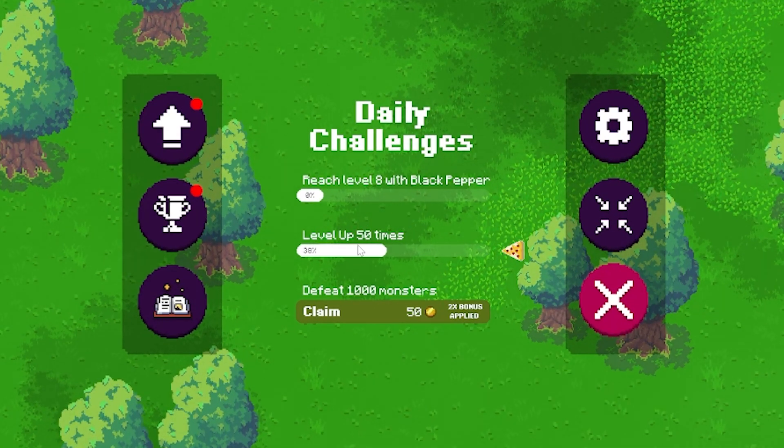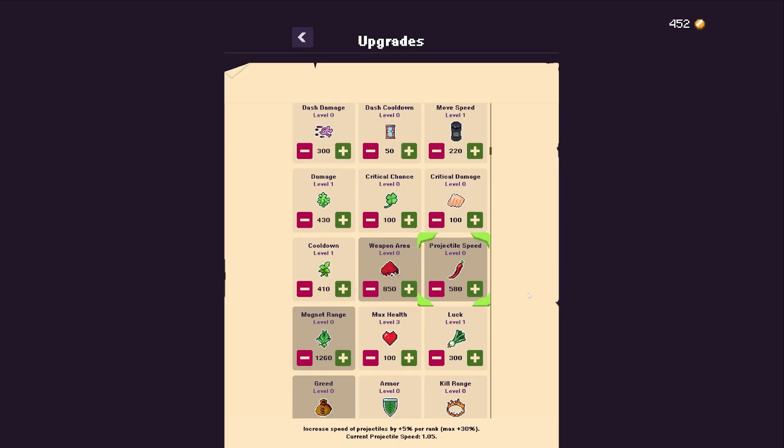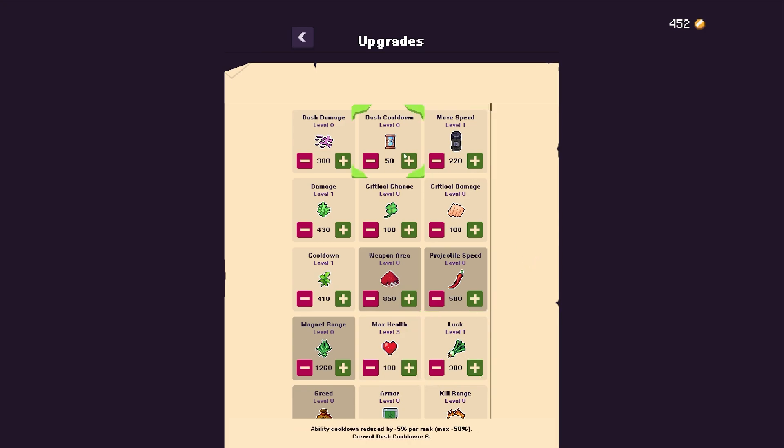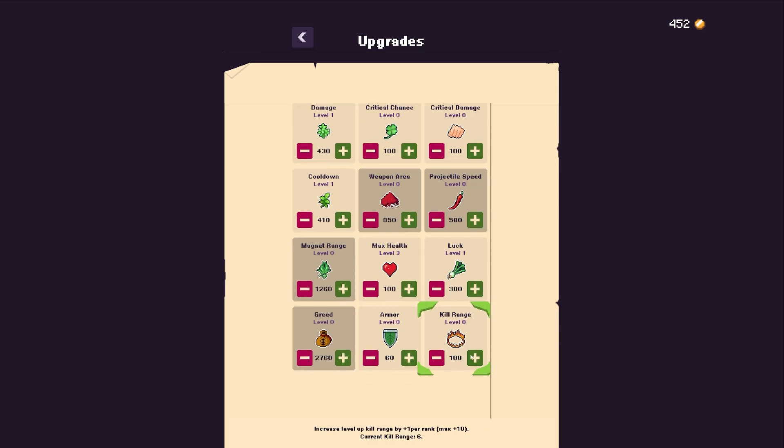We have some daily challenges: reach level 8 with black pepper, level up 50 times, or defeat a thousand monsters. We defeated a thousand so we get a coin bonus. We can also put points into different upgrades — it costs quite a lot and we've only got 452 coins. I didn't even know we had a dash. There's dash damage, dash cooldown, movement speed, critical damage, critical chance — we can't really afford much. Max health could be quite good, and I have leveled up other things in previous runs.